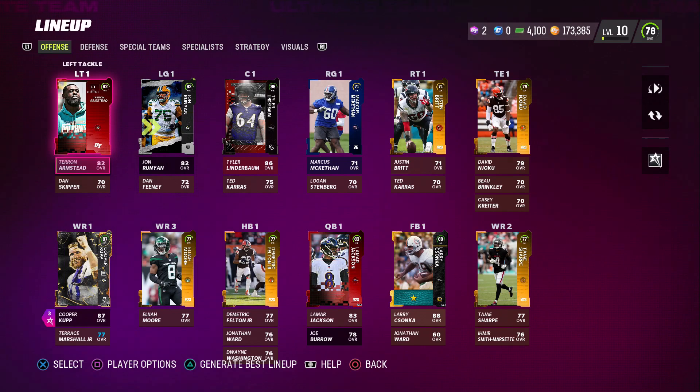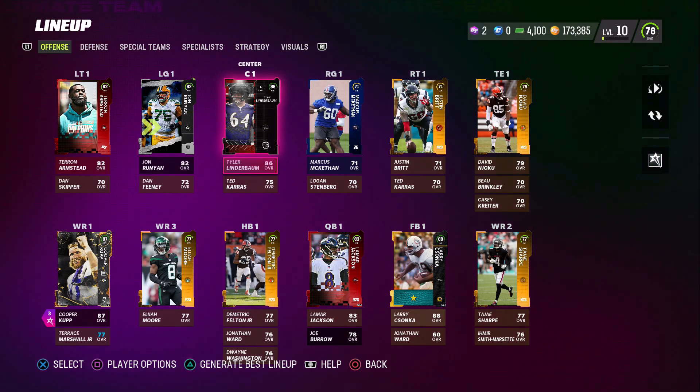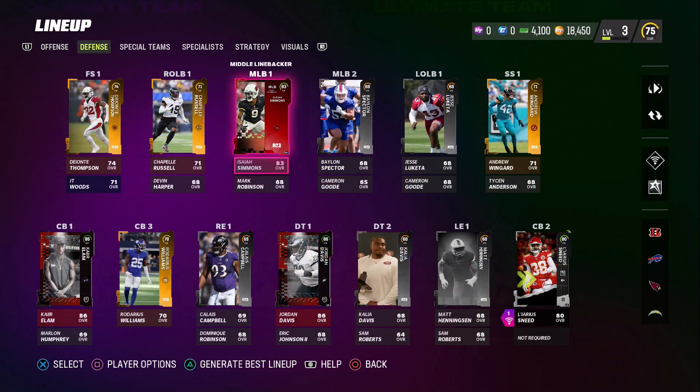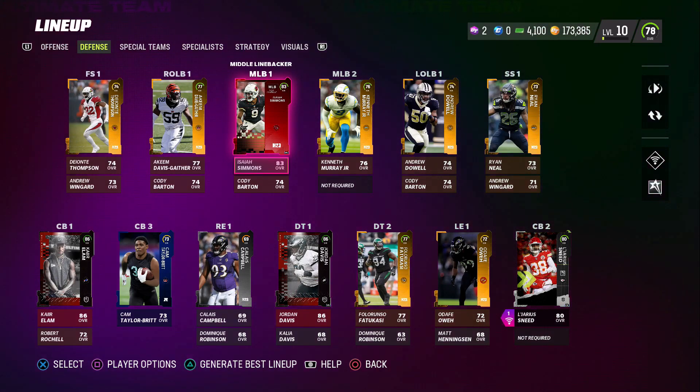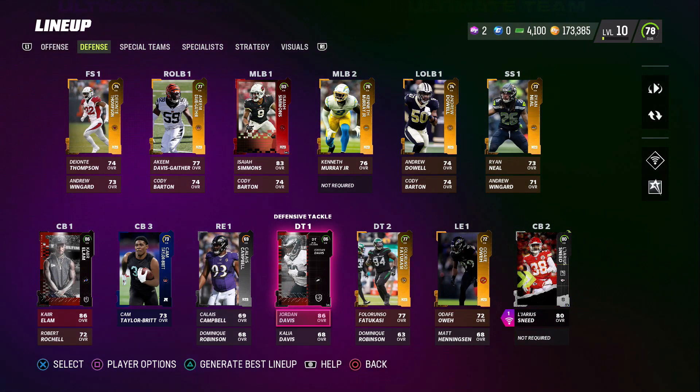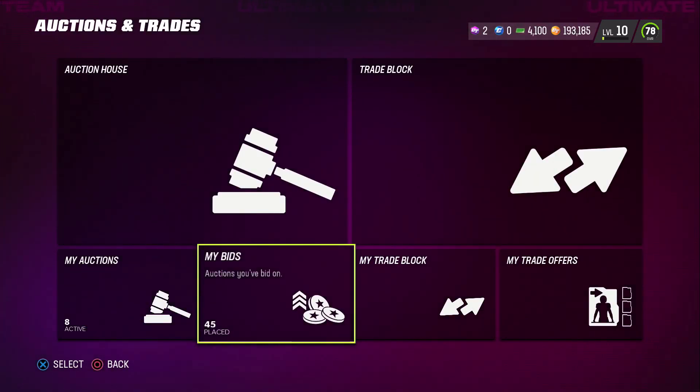Taking a look at how things are coming along - slowly but surely making our way there - we're now sitting at a 78 overall squad. The offense looks a little bit better with a few new elites joining the team, but the defense is just screaming for help. Even the free golds we're getting out of packs just aren't doing anything for that side of the ball. Next episode, when we spend coins, we're definitely going to need more defensive players than offensive.